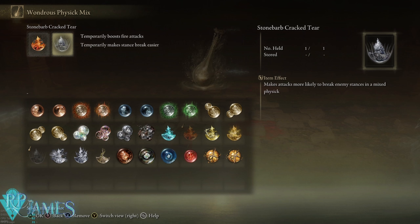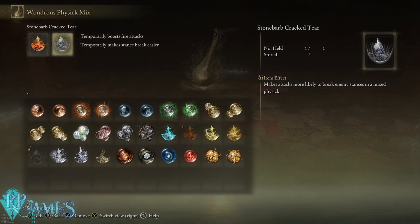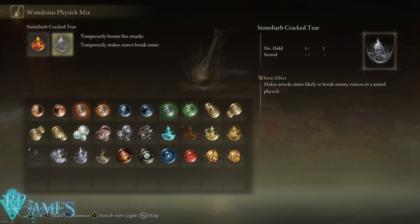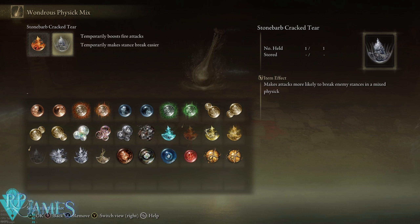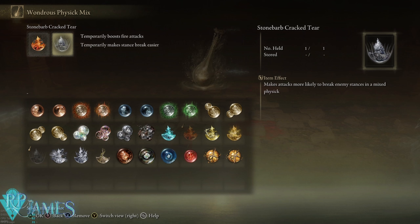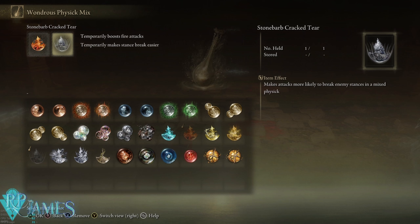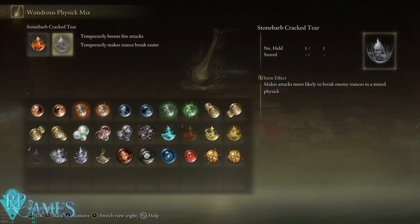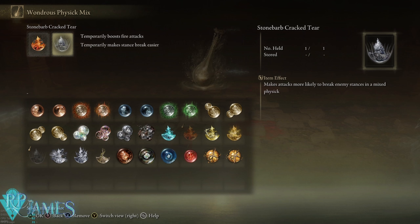The Zweihander has always been people's favorite because it's that colossal sword that also retains some kind of finesse. This weapon right here has the best of the Zweihander but also adds a stylish flavor to how it looks and plays. I am in love with this weapon not only because it looks amazing but it's also one of the most powerful weapons in the game, especially because of the synergy it has with the Ash of War.